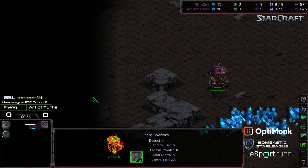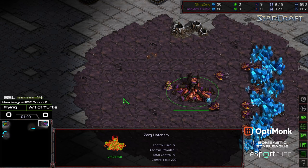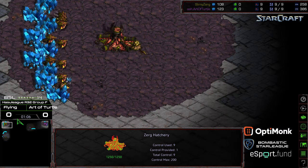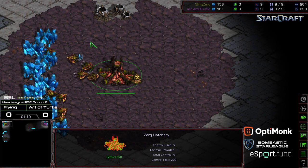Overlord scout is going to be absolutely huge for Art of Turtle, because often times when you can get eyes in your opponent's base, that can be the advantage in Zerg vs. Zerg. You know how many Zerglings you need to produce, you know what you need to execute versus your opponent, who's very much in the dark and just has to kind of play with a degree of invisible psychic game sense.